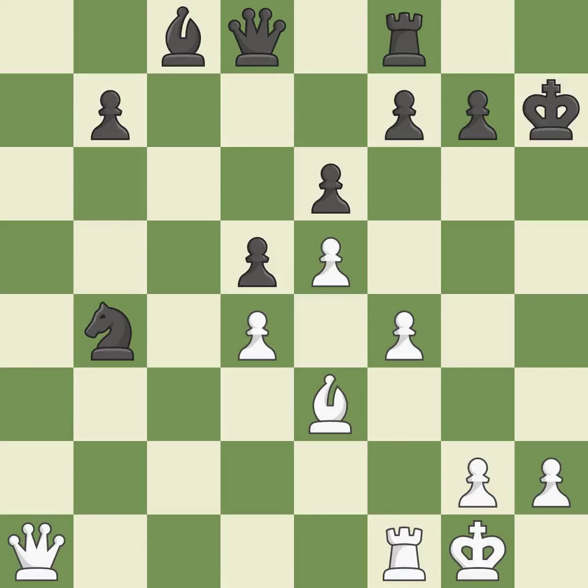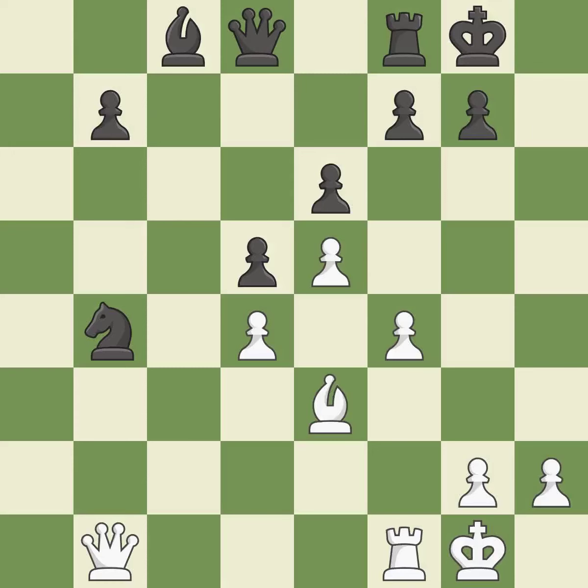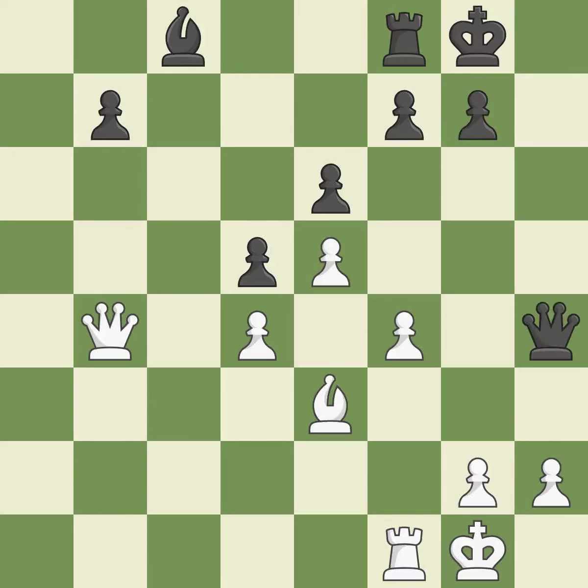Recaptures — it is best. This forks multiple pieces. This is the only good move — it is a great move. This evades the check from the queen — it is best. Recaptures from a previous move — it is best. This misses an opportunity to push a passed pawn towards promotion — it is a mistake.